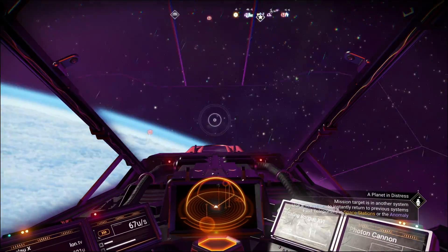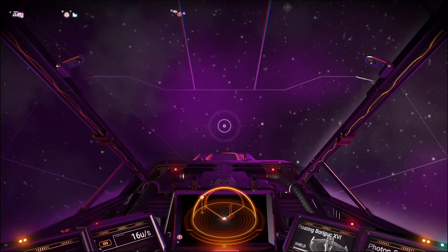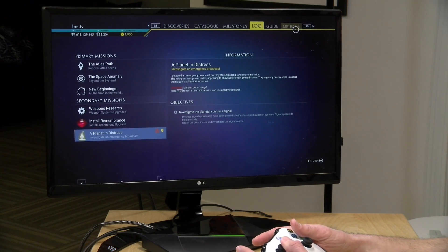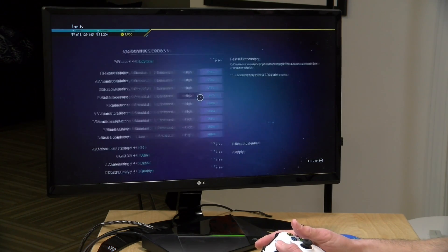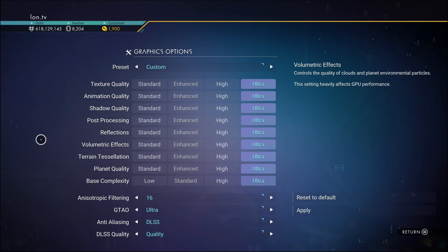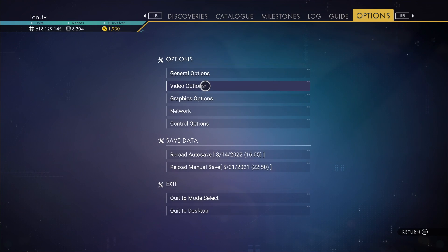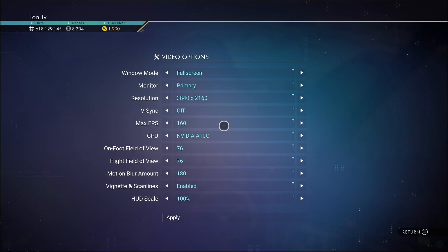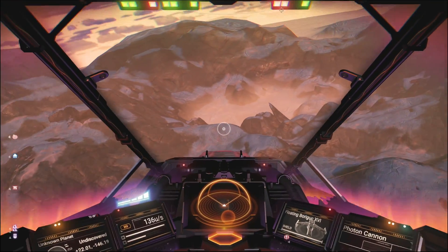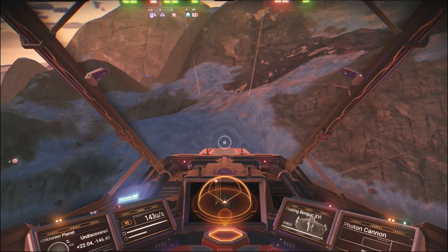I am down-converting here from 4K to 1080p for my production system, but we are in fact outputting 4K to this monitor. If we go to graphic options, you can see right now everything is set to ultra. DLSS is enabled, which this game supports through the NVIDIA RTX cards. And in the video options, you'll see that we are indeed running at 4K. It definitely looks as though it is running at a full 60 FPS, even though we can't verify that with a frame rate counter.